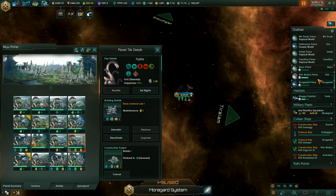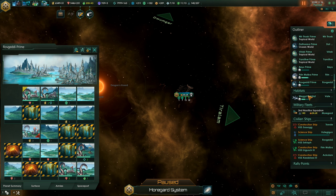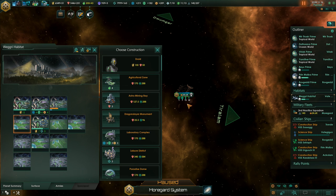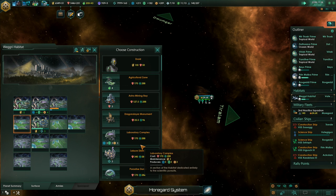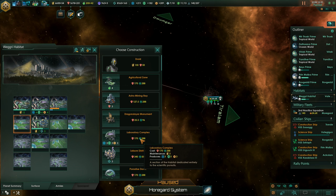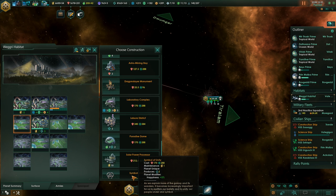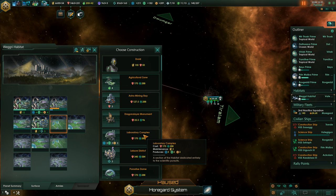More upgrades — this is mostly food I suppose, we don't really need food at the moment. Biolab is fine. How's the habitat doing? Yep, still building. Let's just queue up a few things in advance. We can also get unity here but right now I'm going to focus on energy and science — that's mostly what it's for at the moment.